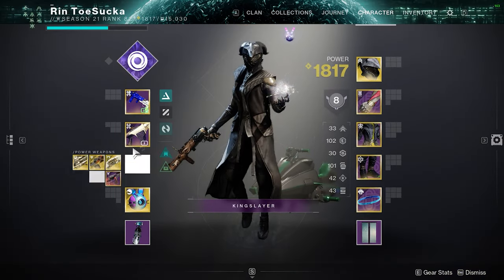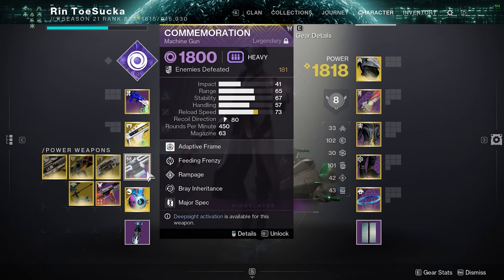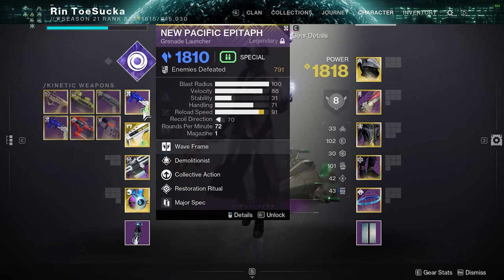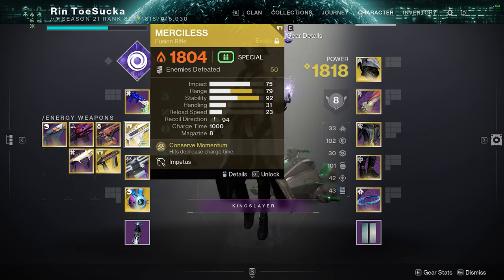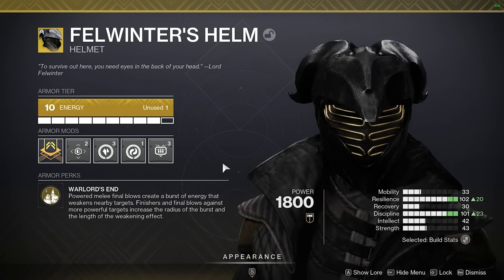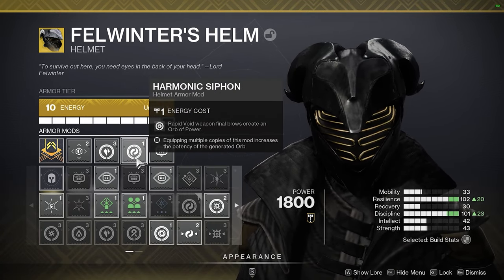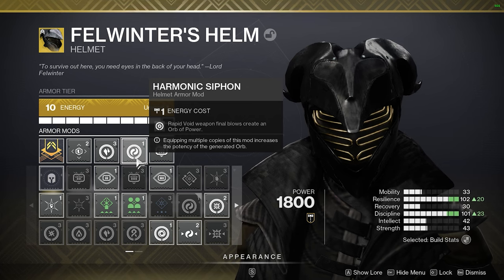The loadout doesn't really matter as long as you have the GL equipped. Personally, my favorite loadout with this is Merciless and a Machine Gun. This loadout is very adaptable if you need champion mods, so feel free to switch your loadout as long as you have the GL equipped. Obviously, you want Felwinter's Helm. I just put Stasis Siphon and Harmonic Siphon as well as Heavy Ammo Finder.